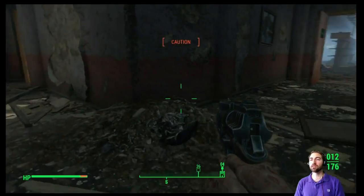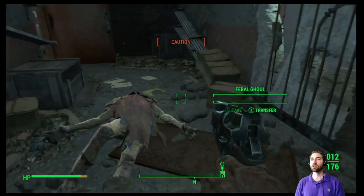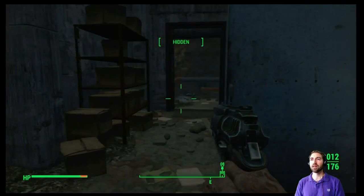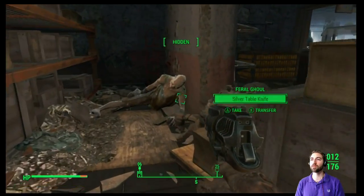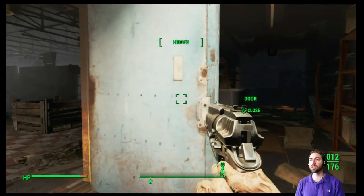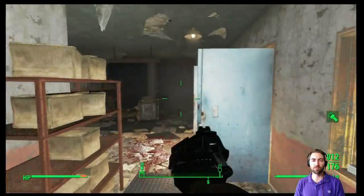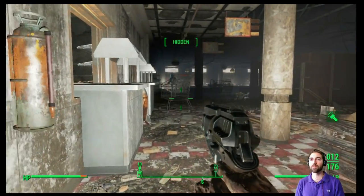Dude, ferals in this place are spooky. How are they still showing up all the time? I've gone through a lot of these rooms where ferals keep coming after us. Are they crawling in after the fact? How are they getting in here? Another espresso machine — this place loves espresso. All right, I'm gonna do some more looting around this place and then jump back in whenever there's more ghouls.